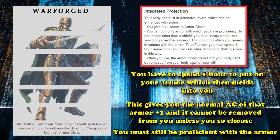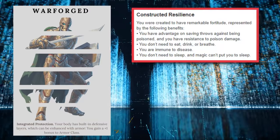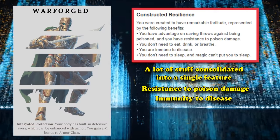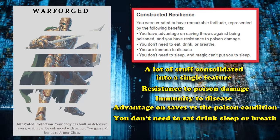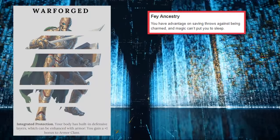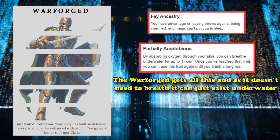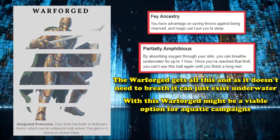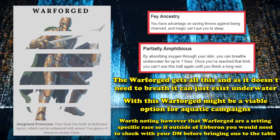In addition to Integrated Protection, it gives you a flat plus 1 bonus to your armor class, which is really useful. It also has Constructed Resilience, which gives you resistance to poison damage, immunity to diseases, advantage on saving throws against the poison condition, and you don't need to eat, drink, breathe, or sleep — and magic can't put you to sleep either. Because it doesn't need to breathe, the Warforged doesn't care about being underwater, which could actually make it a great pick for an aquatic campaign.